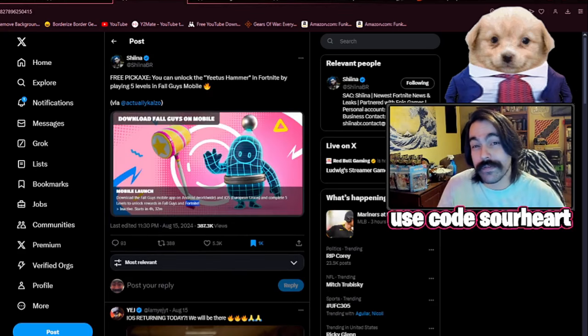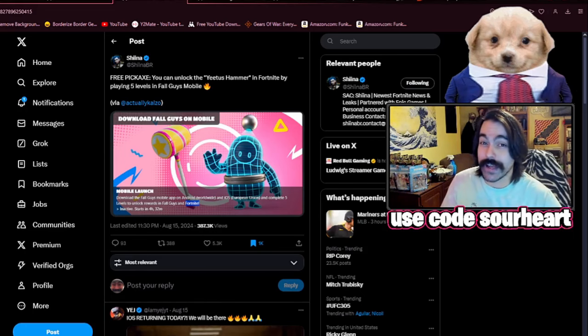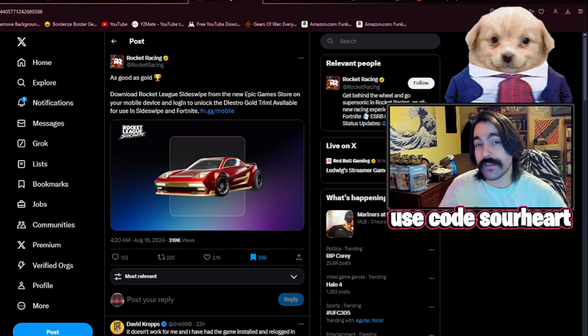We also have a pickaxe that you get from playing the Fall Guys mobile app, and I really like the colors on this one — it definitely fits the Fall Guys style. In Rocket League Mobile, we have a cosmetic known as the Dyestro Gold Trim, and this will be usable on the Sideswipe within Fortnite.